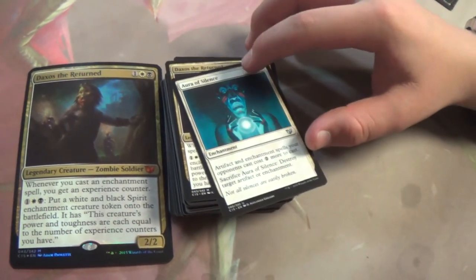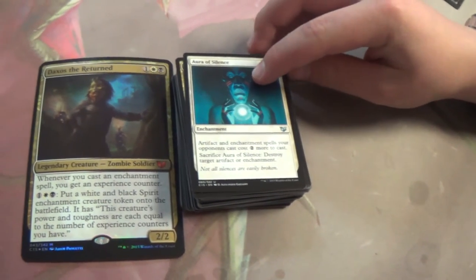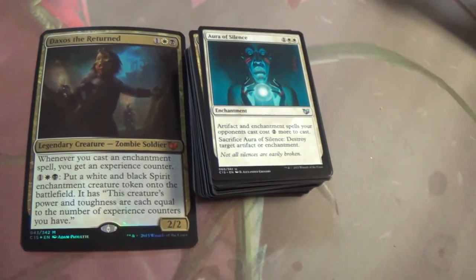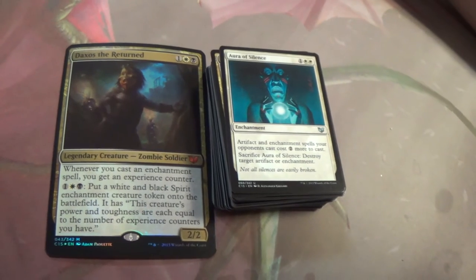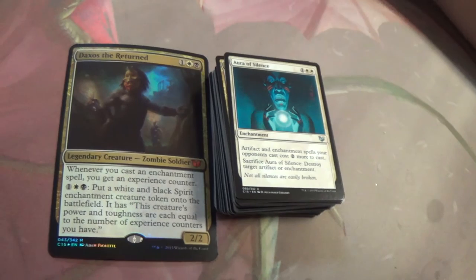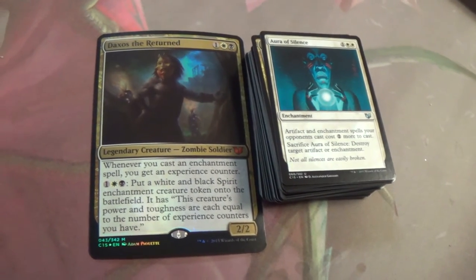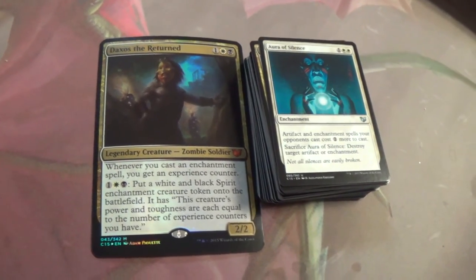Aura of Silence — artifacts and enchantment spells your opponents cast cost two more to cast. Sacrifice Aura of Silence, destroy target artifact or enchantment. This is going to shut down another Daxos deck or another Constellation deck you see. But when you're done with the card in late game where it doesn't even matter anymore, you can sacrifice it to destroy a target artifact or enchantment — so it pays for itself.